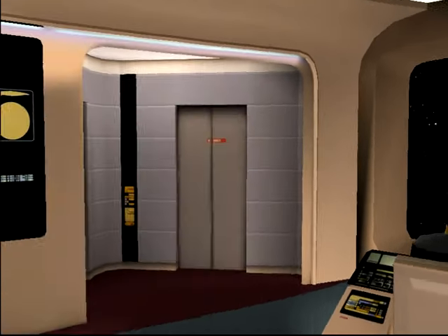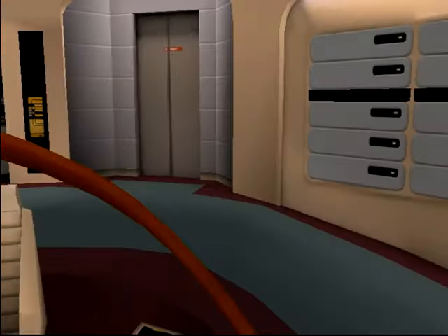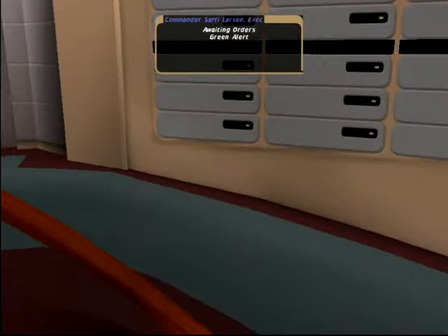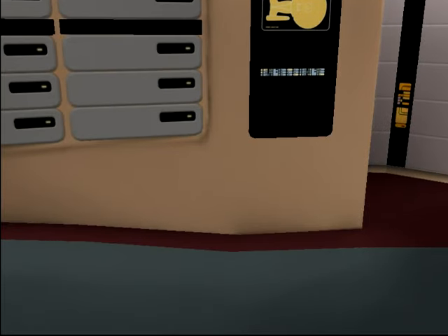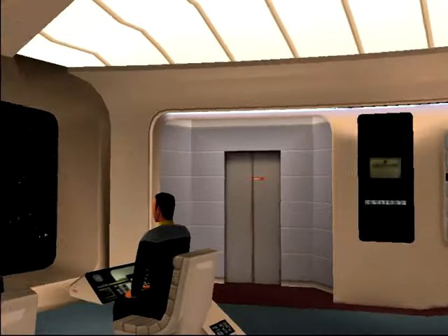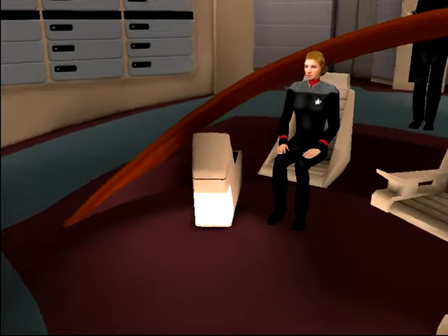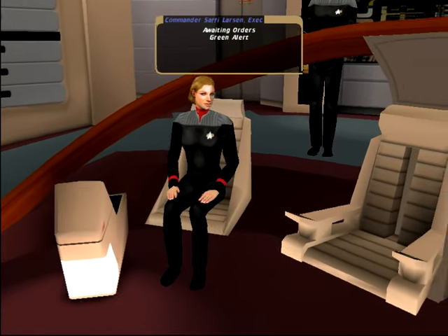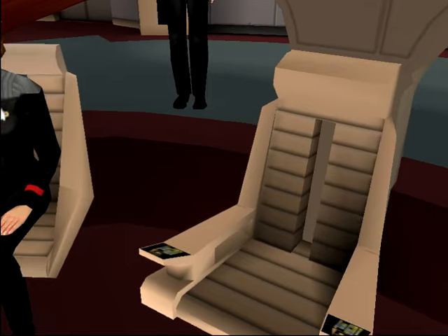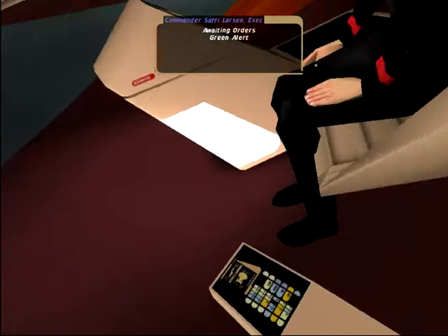We can move around, and it's not really the easiest because I can't hold the key down for some reason - it's a wee bit odd. But yes, I can walk around the Galaxy Class. We are probably going to spend most of the time sitting anyway, so we can just head back over to my chair.